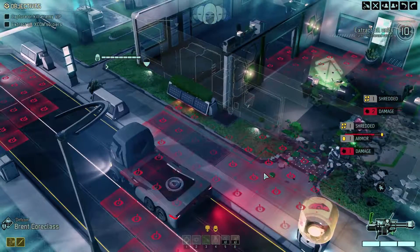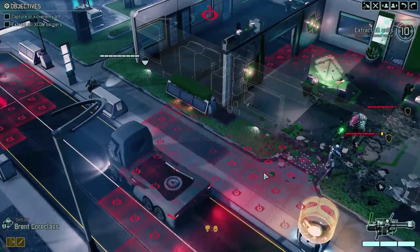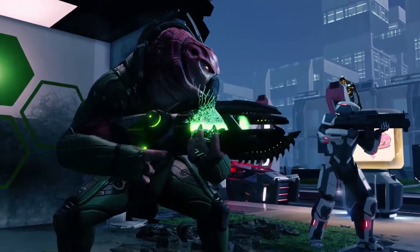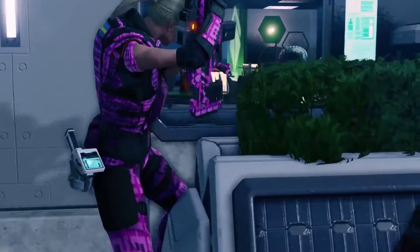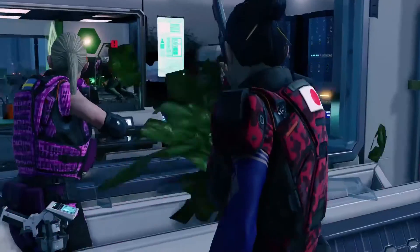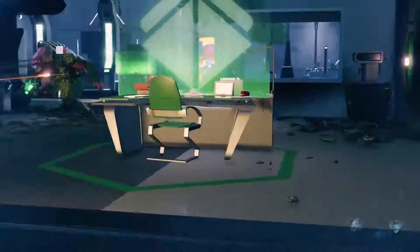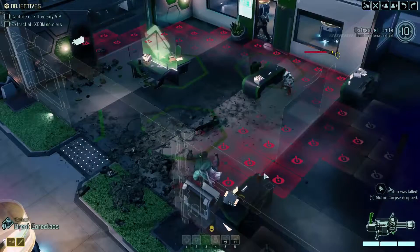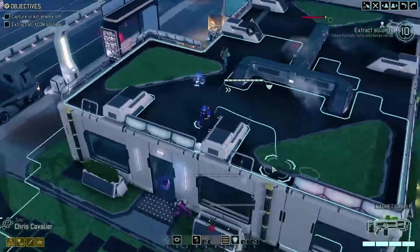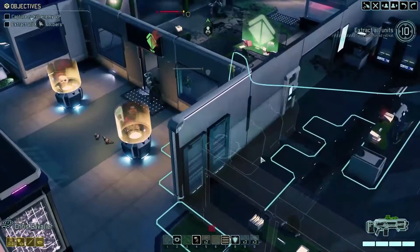We probably have a big hole in the roof now — we did a little bit of shredding. Let's see how this works out. Let's hope we can put them down. They went the direction that's going to help us out. I think we put down the shield bearer — the Muton is still up. And the Muton is down. Nope, the shield bearer is still up. That did not quite work out the way I was hoping.